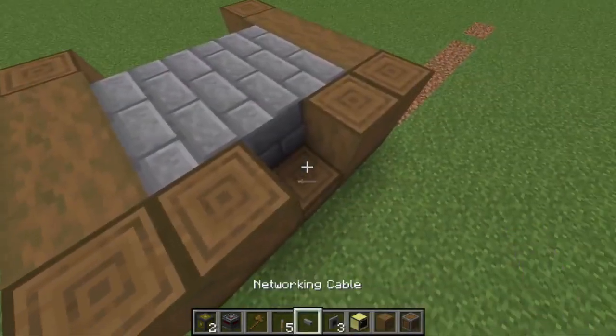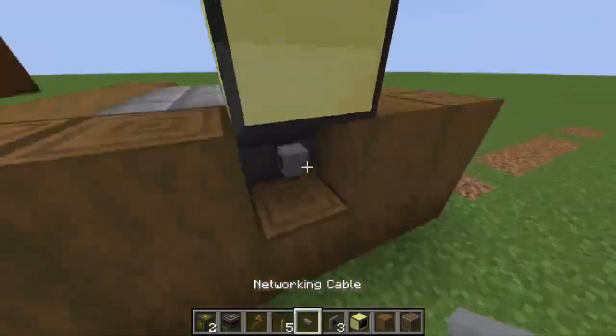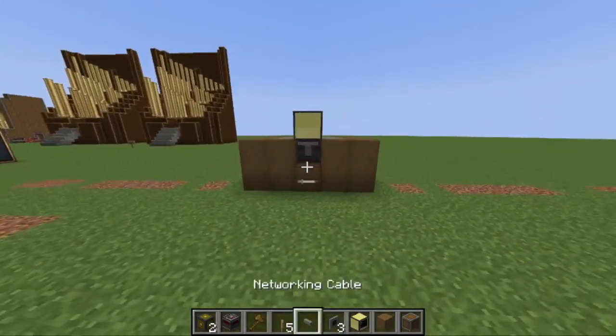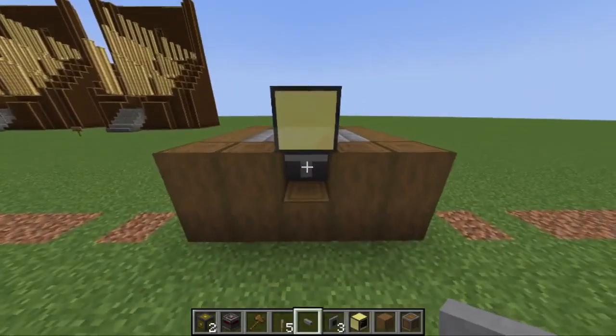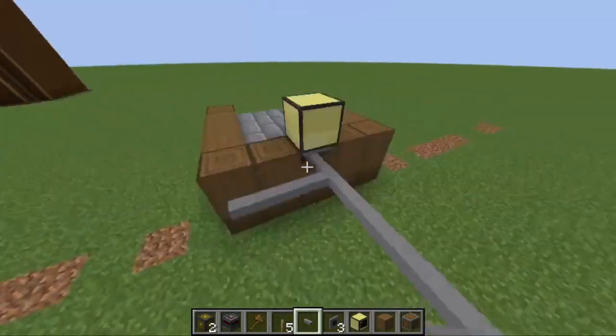Start by building a platform like this. Place a networking cable at one end and connect it to a computer. Extend the networking cable like this. Each line should be 12 blocks long.